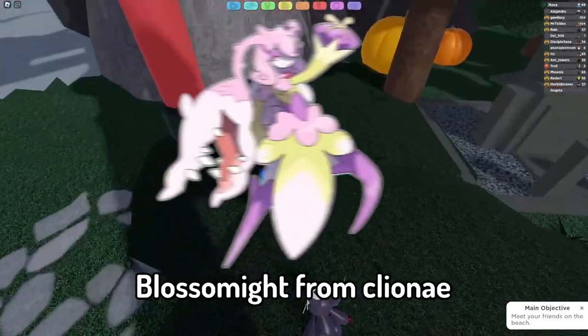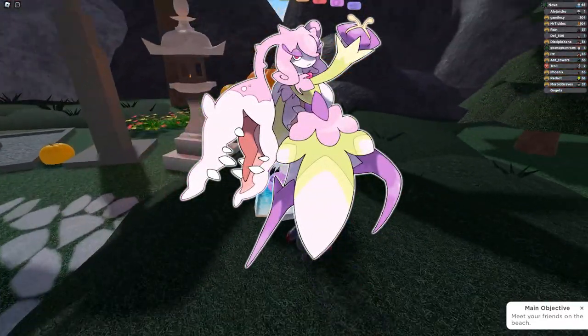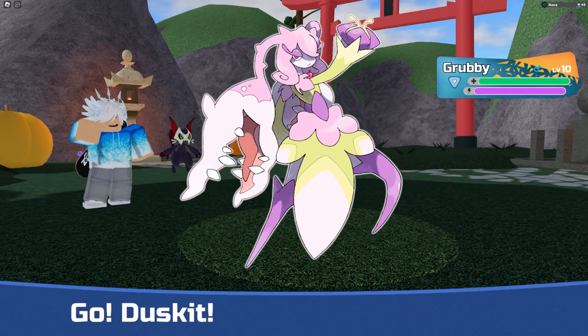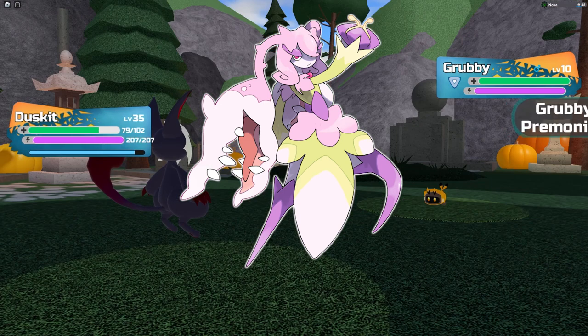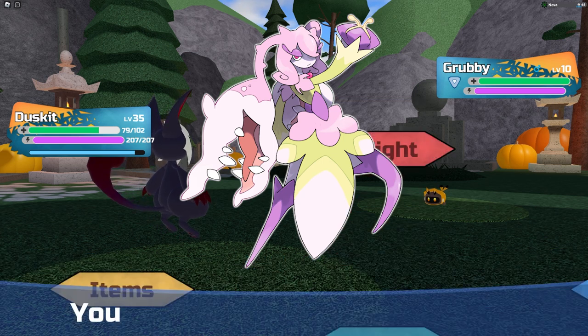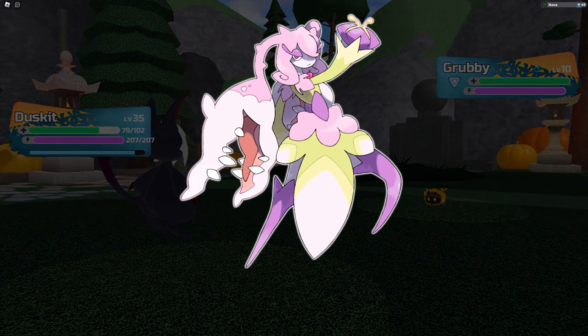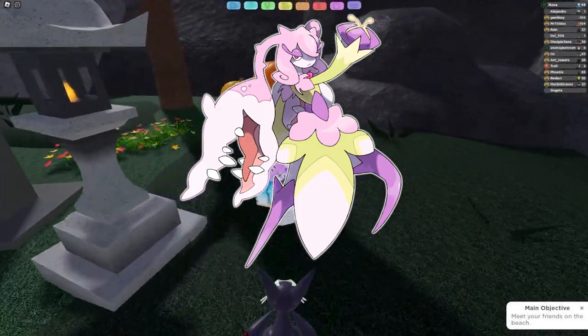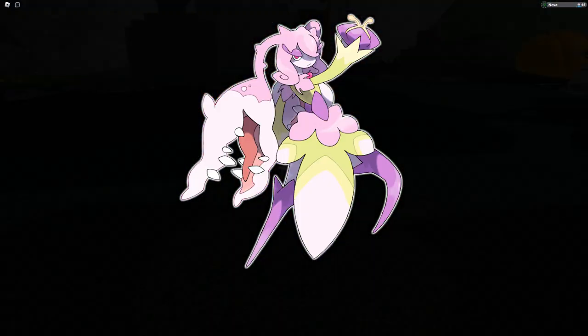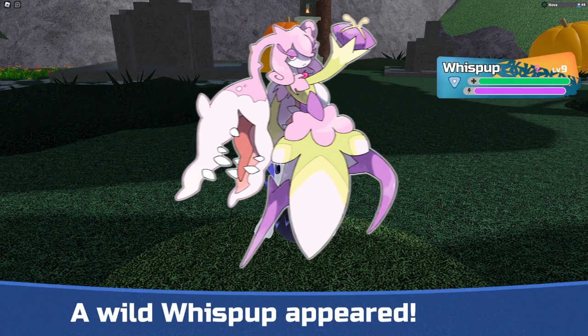At number 7, we have Blossomite from Cliomne. I really like the pastel colors that the artist used for this Tenorian. The pose and how it looks with the eye just makes it look like a very serious type of Tenorian that can actually battle and be really strong. I feel like you shouldn't underestimate this concept Tenorian because if it does get into the game, I'm sure this is going to be a really cool Tenorian that everyone wants on their team.